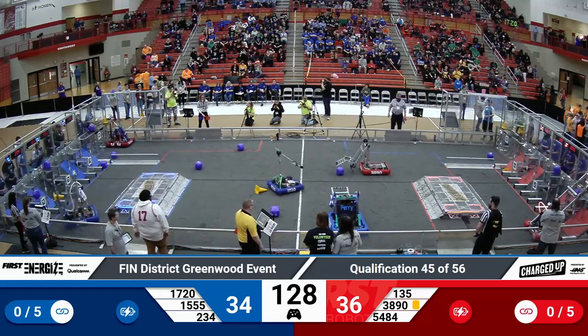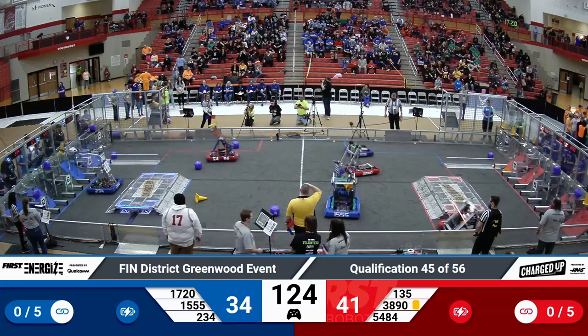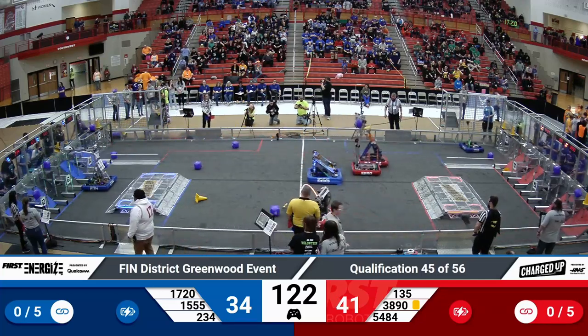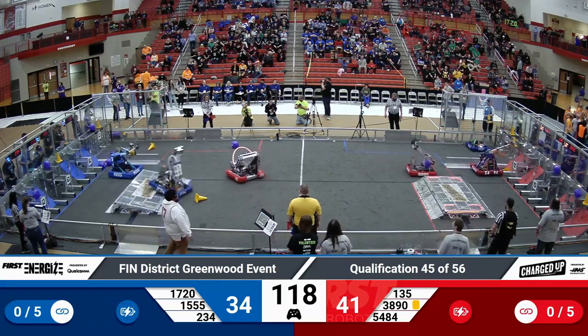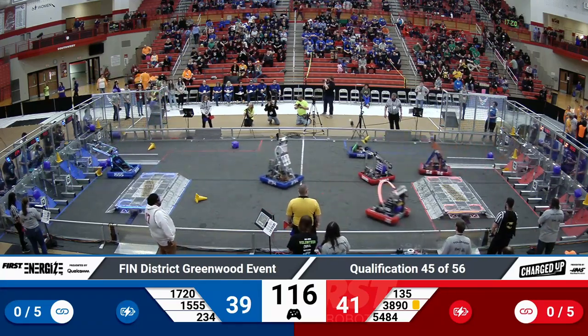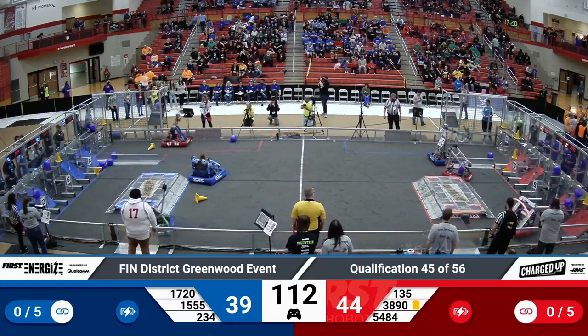Center field is where all the action looks to now as teams continue to grab game pieces. 234 on the Blue Alliance with a cone in their possession, placing that up top. 5484 on the Red Alliance gently placing a cone in that middle row.